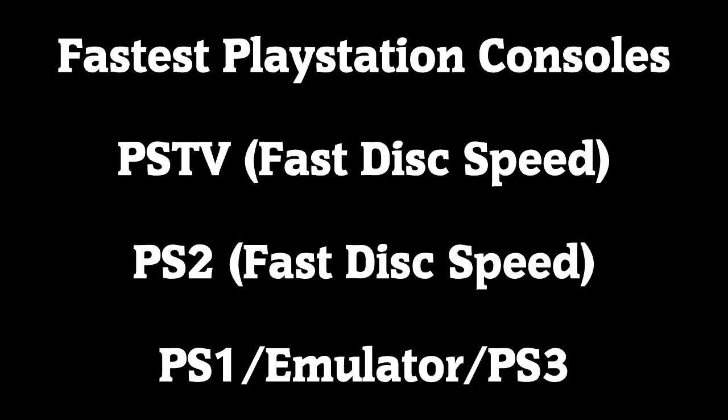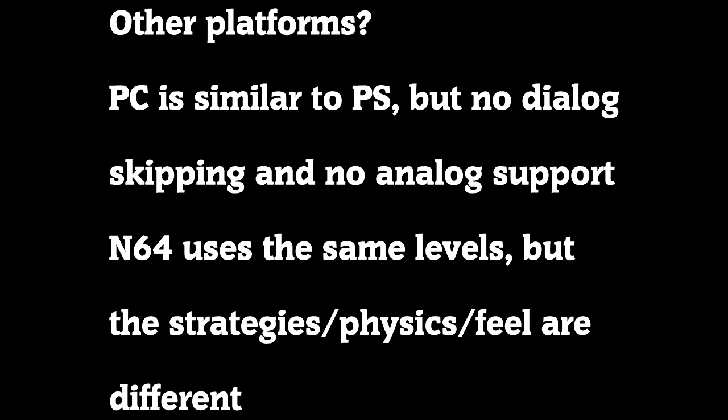Here's a speed comparison between the PlayStation versions of this game. PlayStation TV, aka Vita TV in Japan, is the fastest with fastest speed enabled. However, there are some issues with latency involved with the PSTV. PS2 comes in second with fastest speed enabled. And PlayStation 1, emulator, and PlayStation 3 are all roughly the same speed. However, I wouldn't really recommend PlayStation 3 — it has the issues with latency that the PSTV has without any of the speed. The PC version is faster than all this combined, but the PC version is really a separate version on its own since there's no analog support.